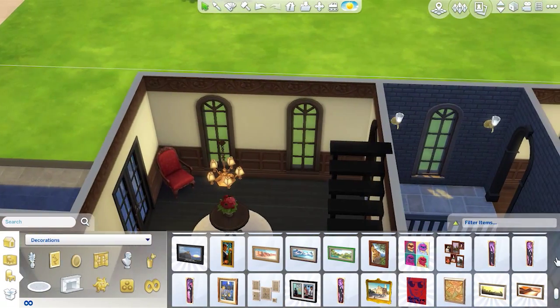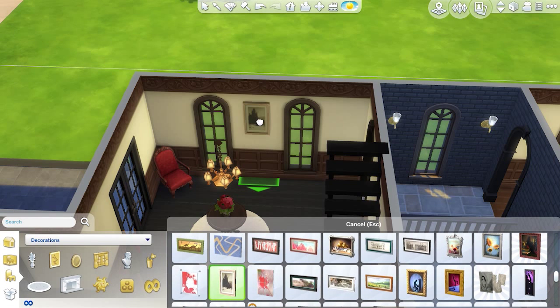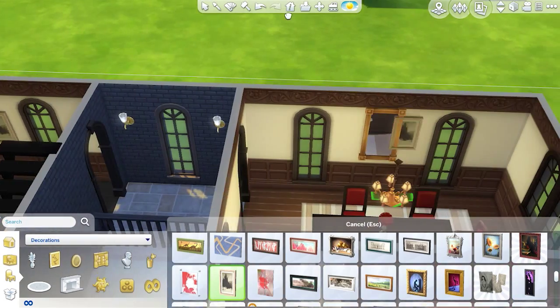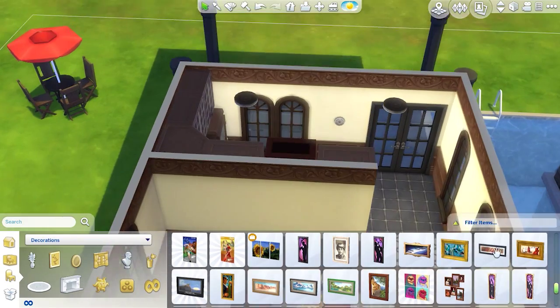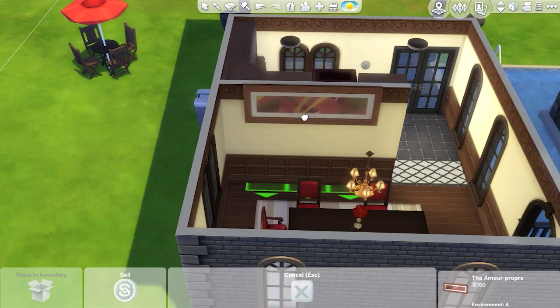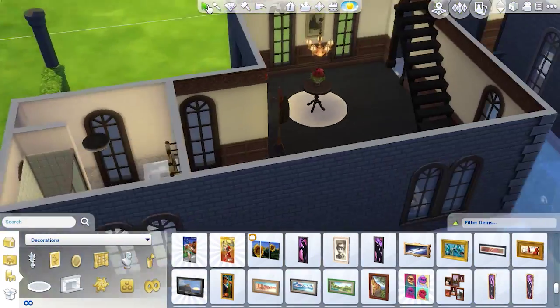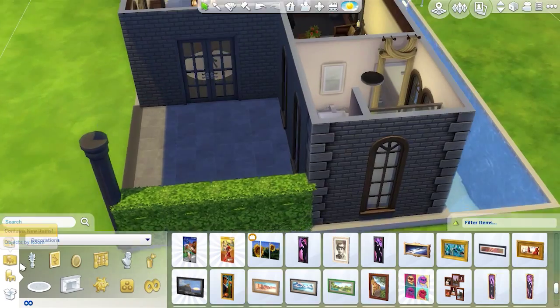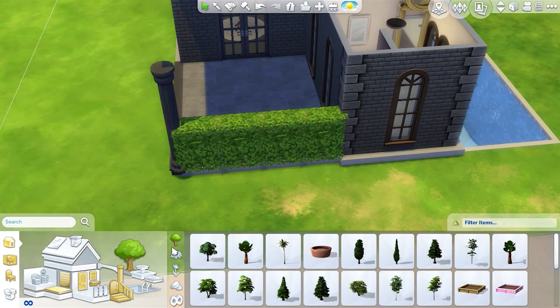Especially the balcony area that we completely missed out. So I'm just adding whatever we can to make it look pretty. This huge wall space — I had to fill it up with something. I just couldn't leave it blank, so we get that big painting and just shove it there. So we're swiveling around, looking around, trying to make sure everything's done. And now we're going to do some garden work.